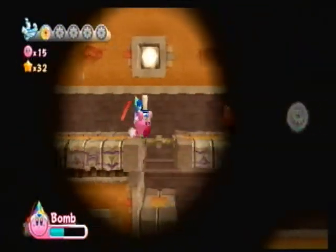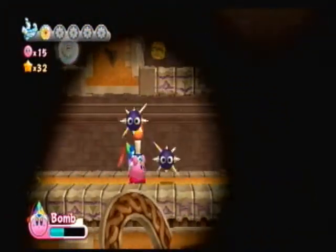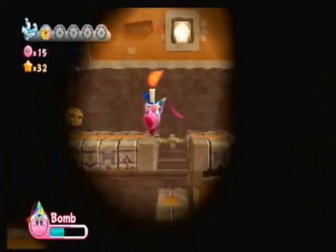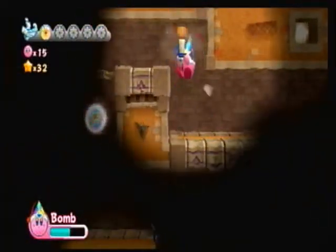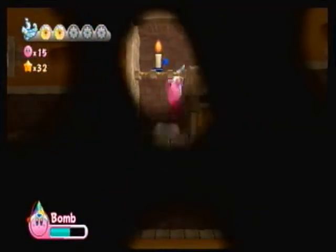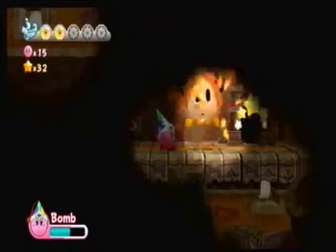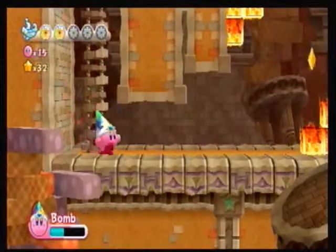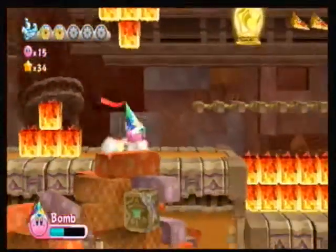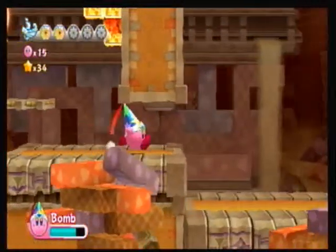Usually you have to choose a path — the bottom one leads to nothing, it's a trick to make you think there's an energy sphere there. There are lots of Gordos, they're really annoying. The energy sphere is up here. The candle can actually destroy blocks and kill enemies too — it's really unique. Once you're in a bright room it doesn't work anymore, and if you throw it it breaks, so it's basically one use for the dark rooms.